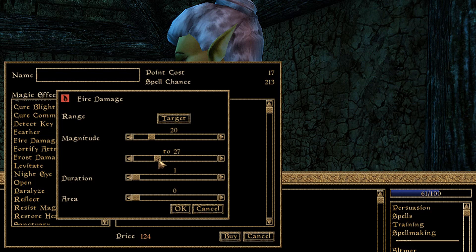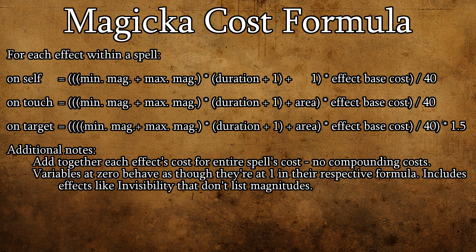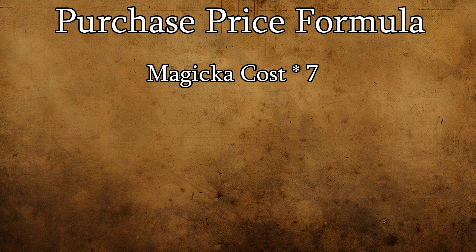Now let's quickly look at the other formula impacted by the magicka cost of our spell: the purchase price of the spell we're creating. As you can see, it's quite simply the spell's magicka cost multiplied by 7. There is no way to alter the price through things like disposition or having a high personality.